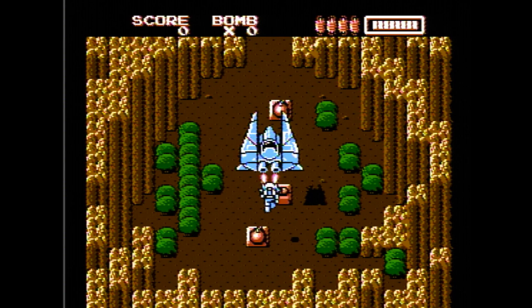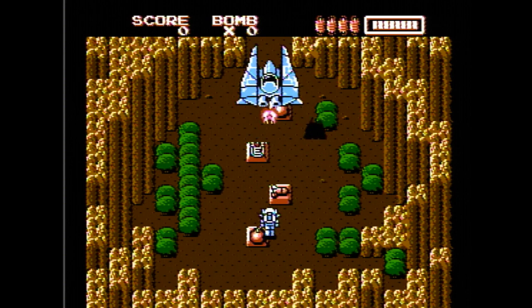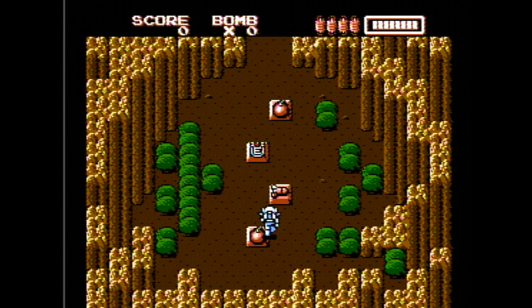If you look in the upper right, you have a health bar. You also have some cylinders to the left of your health bar. Your health gradually decreases in this game just as time goes on. If it runs out completely, one of the cylinders on the left will be used to replenish it. If you run out of both cylinders and the health bar, you will die.